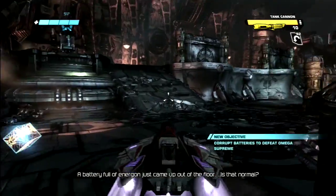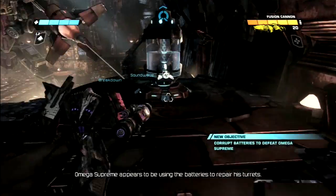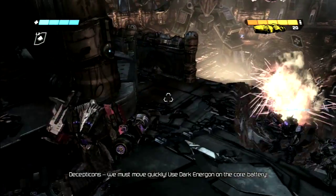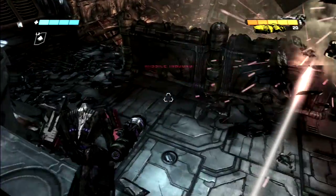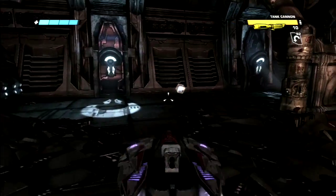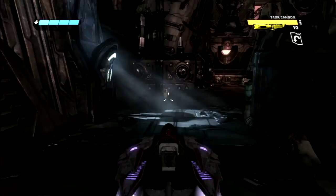A battery full of Energon just came up out of the floor — is that normal? Omega Supreme appears to be using the batteries to prepare his turrets. There we go. Decepticons, we must move quickly! Use Dark Energon on the core! Now, if I'm correct, there should be turrets around here somewhere. Okay, it's all over the shield — save that for later.